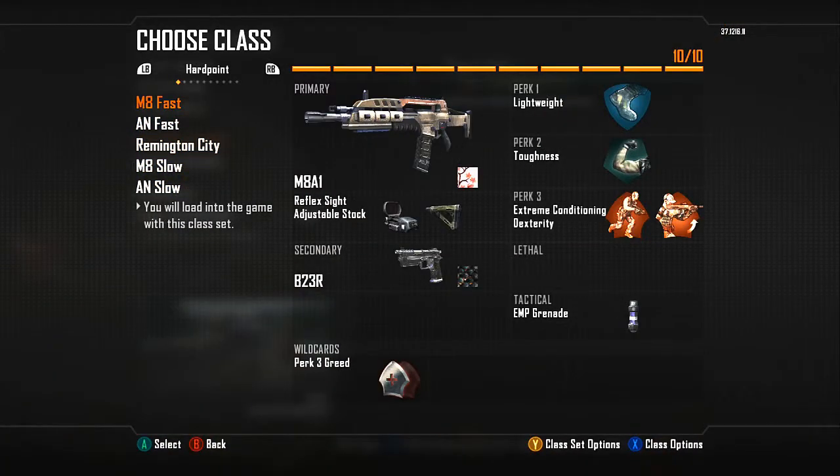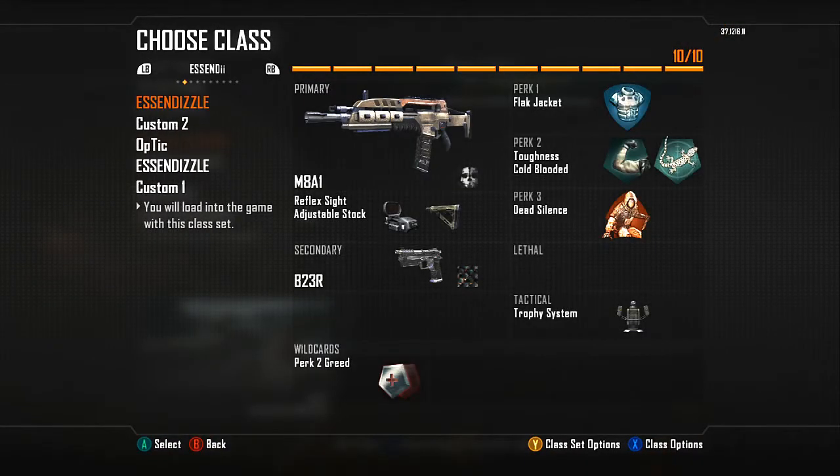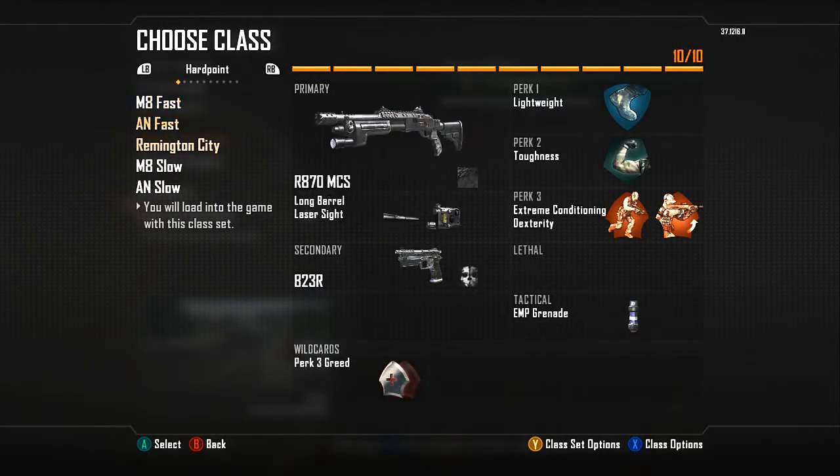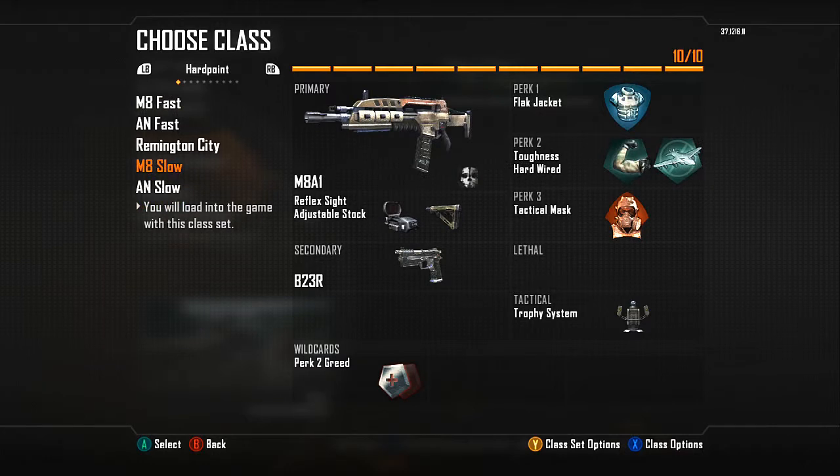I have three groups of classes: one for Hardpoint, Search and Destroy, and Capture the Flag. Starting with my Hardpoint classes — I am the anchor, so all my classes are assault rifles. I have them grouped as my fast classes with Lightweight and Extreme Conditioning, and my slow classes where I'm more protected with Flak Jacket, Tac Mask, and Hardwired.